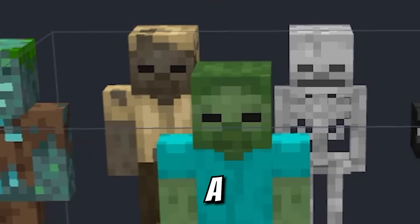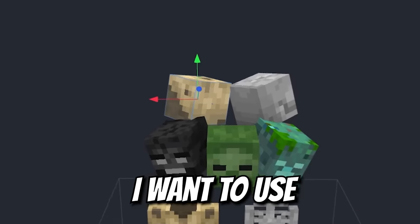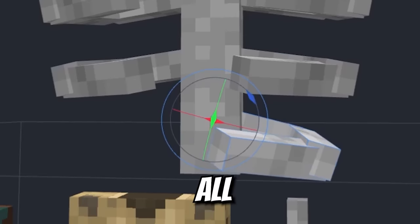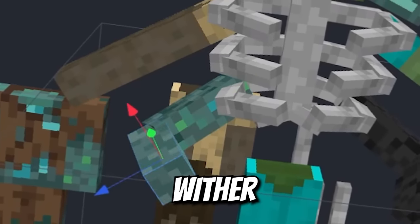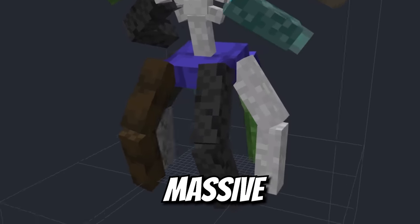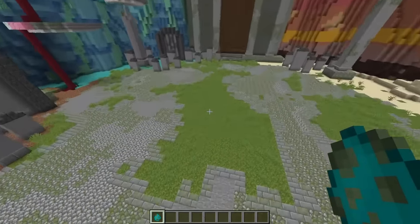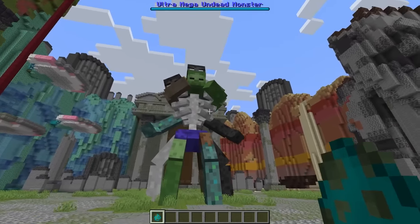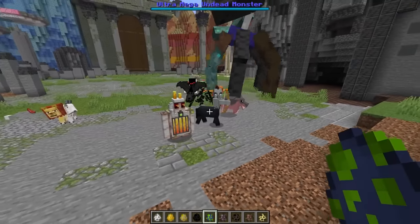Now I want to take a zombie, a drowned, a husk, a skeleton, a wither, and see what happens when we combine them all using all their heads. We'll use the skeleton's torso for the main body with some massive ribs to support all those heads. Then grab four different arms from the husk, drowned, zombie, and wither. Iconic zombie jeans torn for the hips, and legs stolen from all the undead mobs. Six legs and a proper grave arena — this is our big, massive, combo, ultra, mega undead monster!